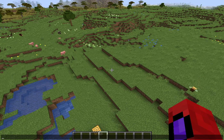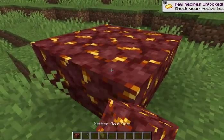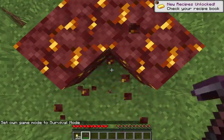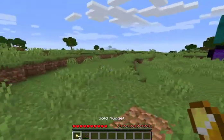Time-lapse it. Alright, time-lapse over. Two other things I want to show: gold ore now has a chance of dropping nuggets. So if we mine it — yeah, there are some nuggets! It just drops nuggets. That one dropped two, that one dropped five, that one dropped three — so right now it seems to be between two and five nuggets.